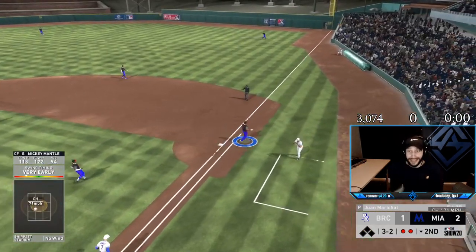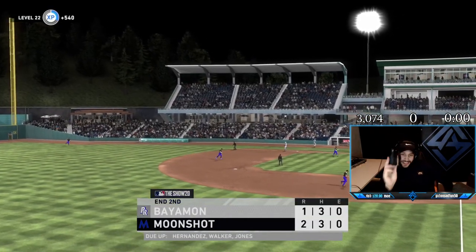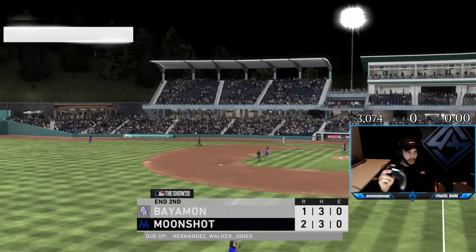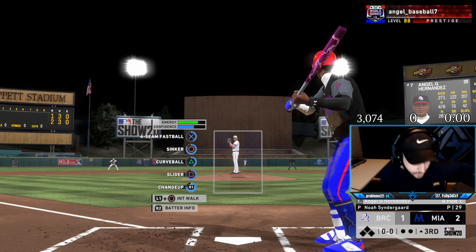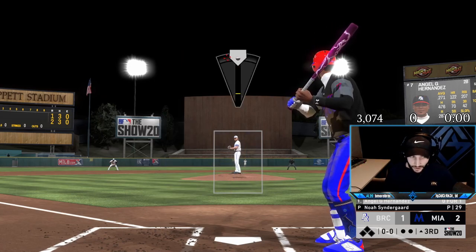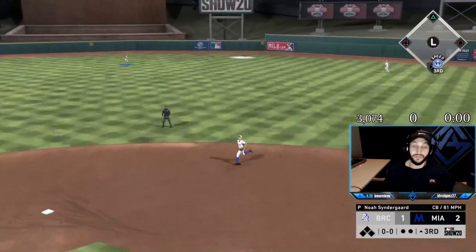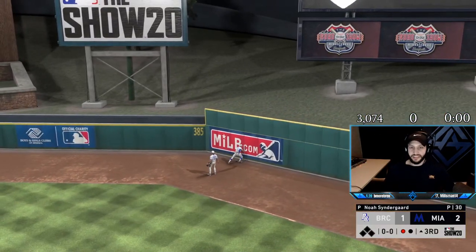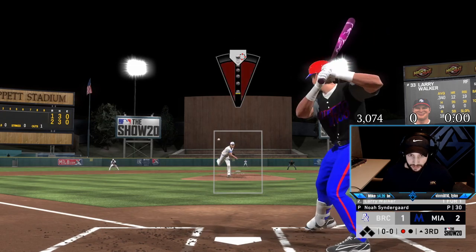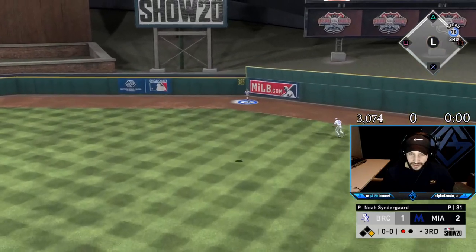Why is he standing so close to the line? Is David Ortiz from the future — does he know where I'm hitting it? The ball wasn't put to Mickey — you better run faster. He hit it right in the same spot, this time with more height, so Mickey's under it. Okay, Syndergaard, you're doing well so far.